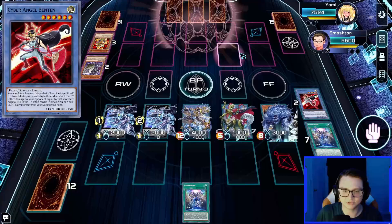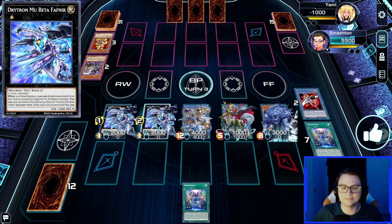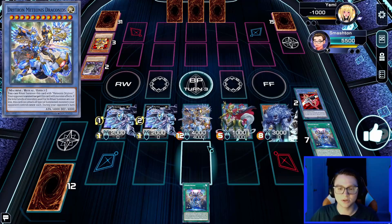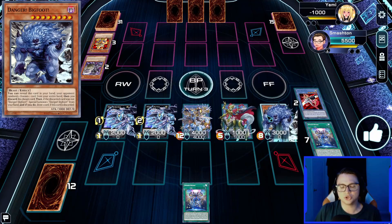Two Mu Beta Fafnirs at 2000 ATK each plus a boss monster is already game, and then adding Natasha on top is pure overextension — Natasha alone was plenty. This just shows how much potential the deck has to get huge bodies on board.